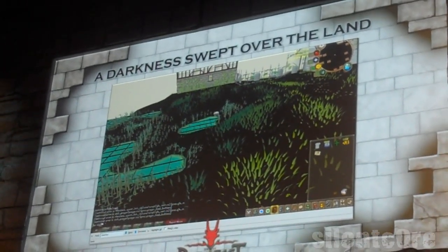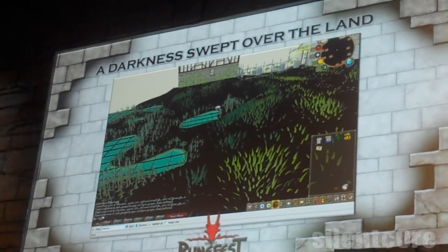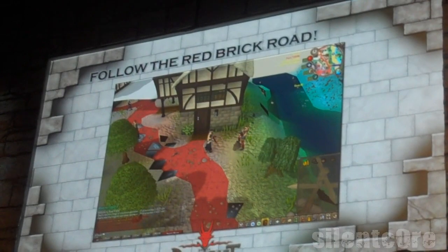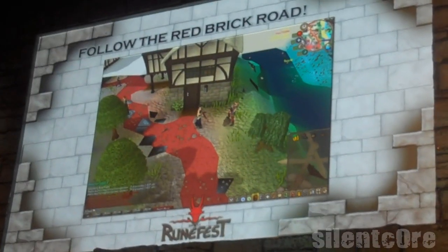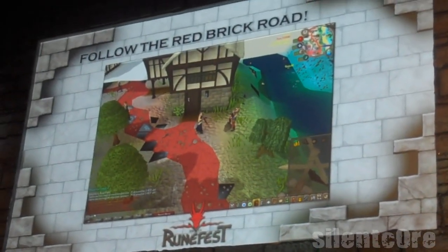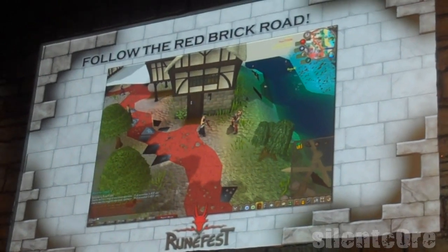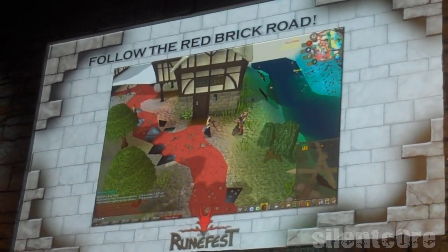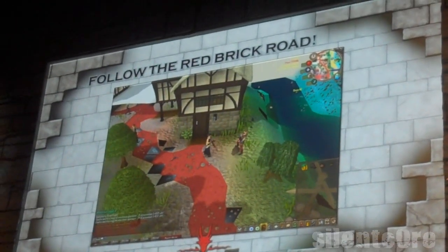We've got another example. This is the same issue, but this is where the underlay is just broken. You can see it's forming a red brick road — and yes, it does lead to the Wizard's Tower. Follow the red brick road.